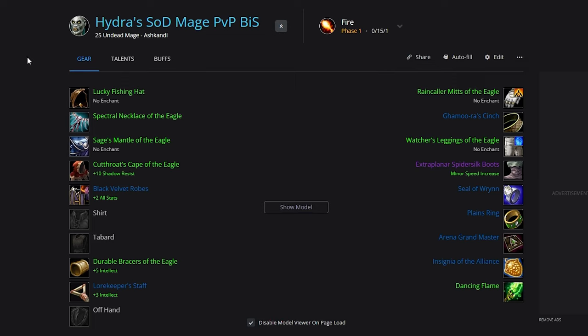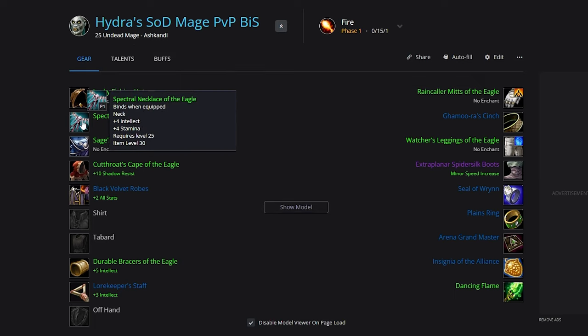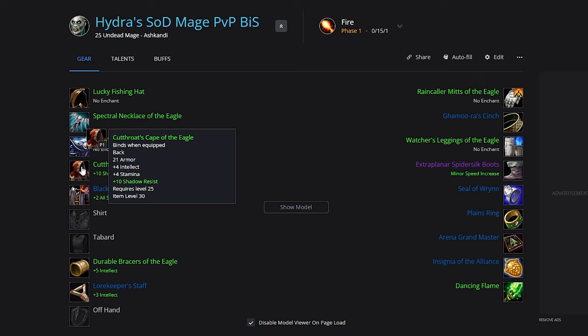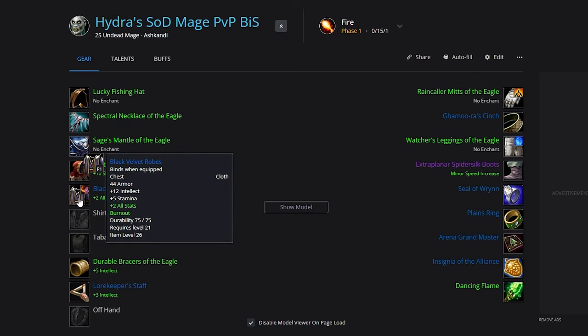First of all we're going to look at the BIS gear. Keep in mind the mindset here is we're going to look for maximum stamina and intellect, so we're not going to be looking to get too much spell power as we'd sacrifice way too many stats for that. We're going to start out with the Lucky Fishing Hat, next we've got Spectral Necklace of the Eagle, Sage's Mantle of the Eagle, Cutthroat's Cape of the Eagle, and then the Black Velvet Robes.